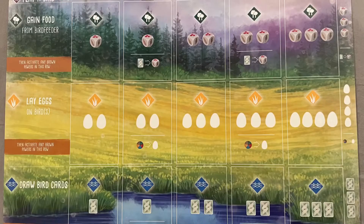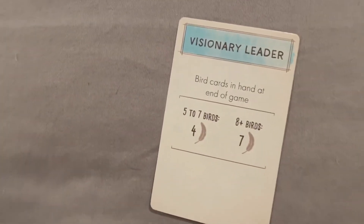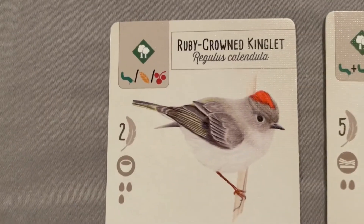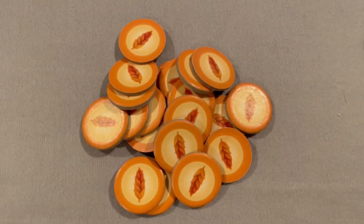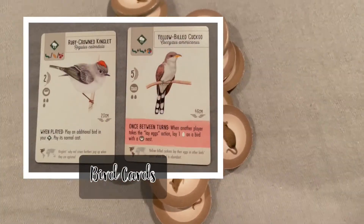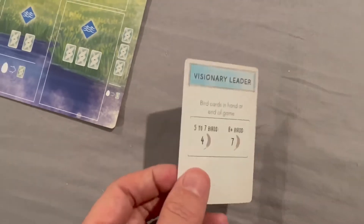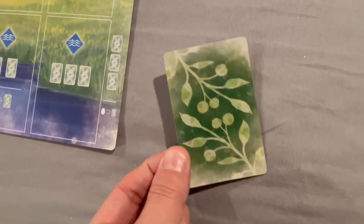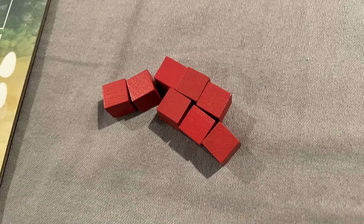Each player receives one player mat, eight action cubes of one color, two random bonus cards, five random bird cards, and five food tokens — one of each type. Each player can keep up to five of the bird cards, but they must discard one food token for every bird card they keep. Then they will choose one bonus card to keep and discard the other. The action cubes represent the eight actions that each player will have in each round of the game.